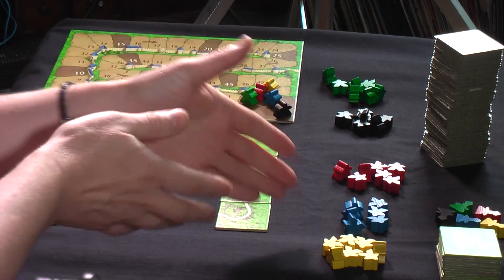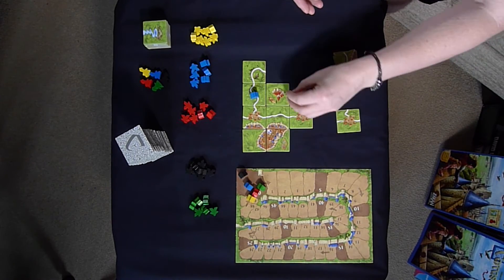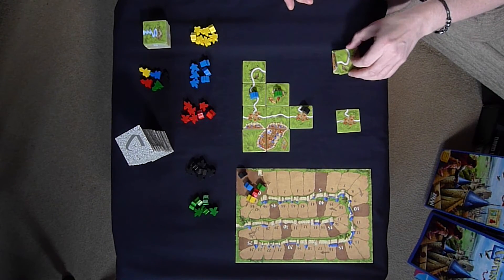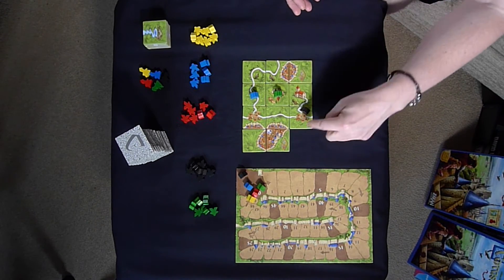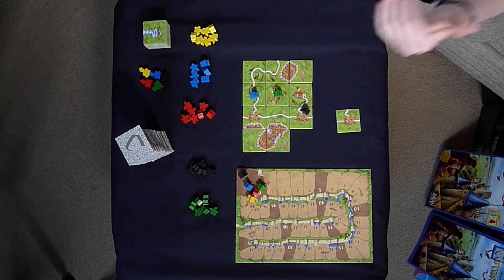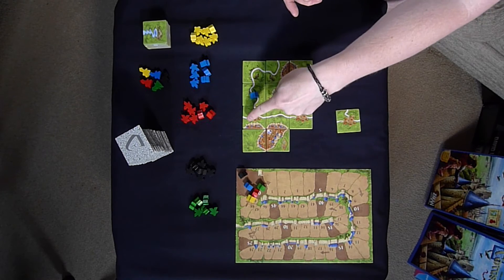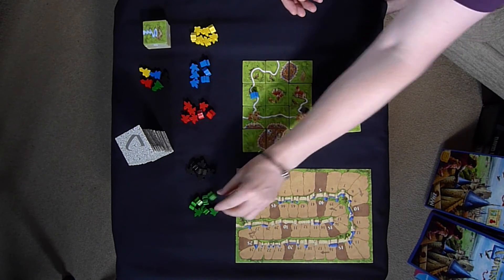Then they would put the meeples back into their stockpile. The other way of scoring is the monastery. The monasteries are these tiles here. Let's say green has managed to start building a monastery — you get one point for every tile that is placed around the monastery. Other players will be playing tiles down; it doesn't have to be you that completes it. Once it is completed, you add them all up: one, two, three, four, five, six, seven, eight tiles plus one point for the monastery itself — that would be nine points. And again, you get your meeples back.